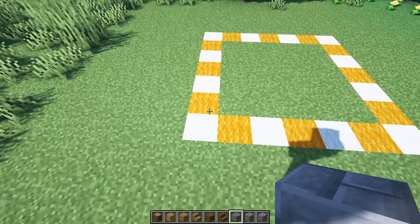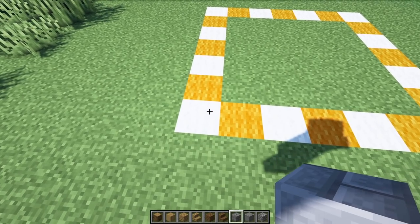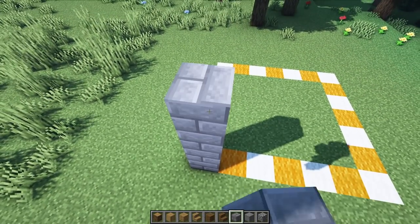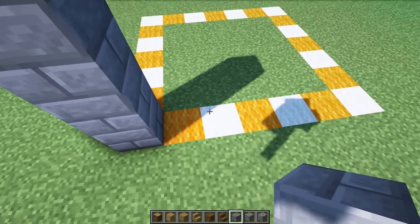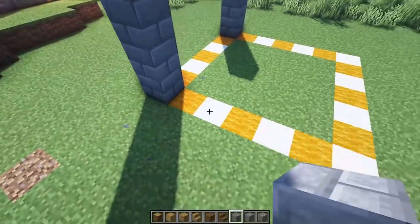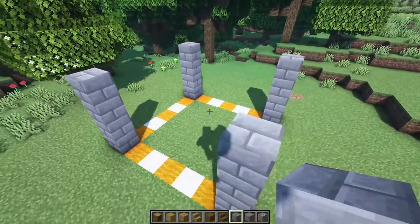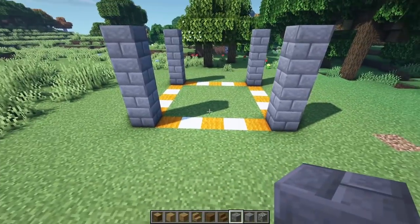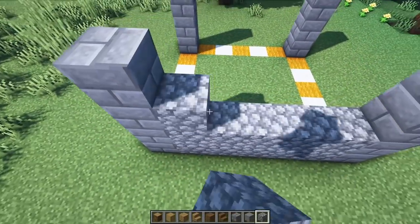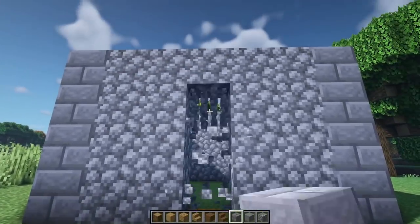Let's start in this corner with just stone brick and texture along the way by adding some stone and cobble. Take it up one, two, three, and four, then leave a space of one, two, three, four, five up in the corner. Repeat: another up by four, another space of five, another up by four, and another space of five. Then up by four again. Go ahead and fill the inside with cobble from top to bottom in between all the stone bricks.